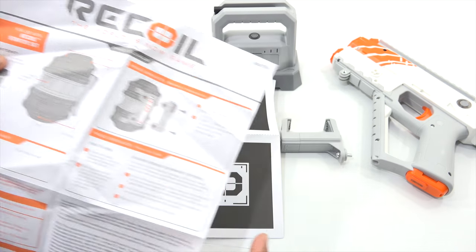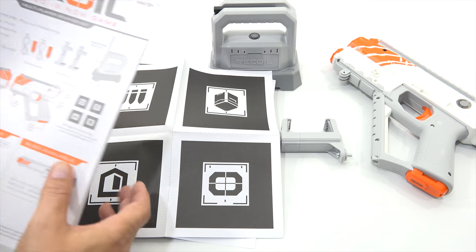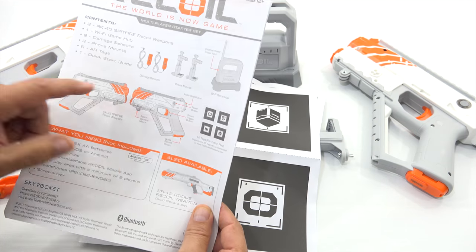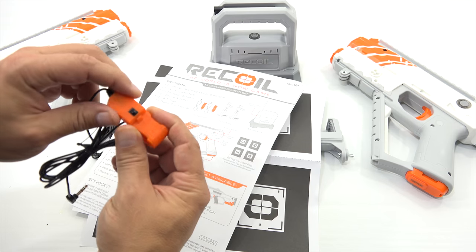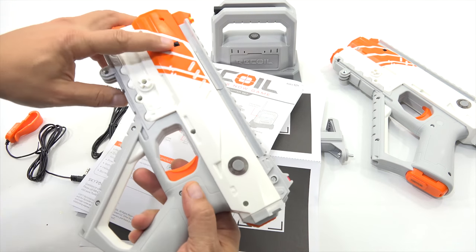There is a frag grenade — we don't have that. Here is my packet, and these are damage sensors. The little black things are sensors. I noticed there's one here and one here. That's where something plugs in. This is your Wi-Fi game hub, and these are your phone mounts. Also available is the SR-12 Rogue recoil weapon, sold separately. I need to get 12 AA batteries and follow all of this to get this set up.